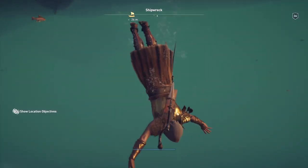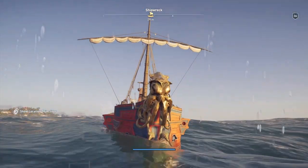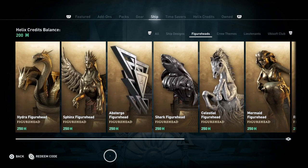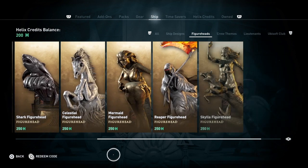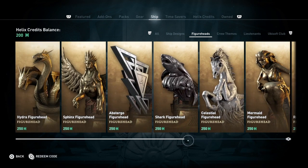While you're all looking at the awesome Octopus figurehead, I'm going to have to break the news to you that the last ten are actually all only purchasable in the store. This includes the Hydra, Sphinx, Abstergo, Shark, Celestial, Mermaid, Reaper, Scylla, Athena's Owl, and Poseidon figurehead. They all look really cool, but you can only purchase them in the store.